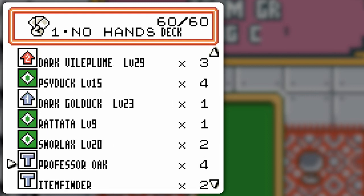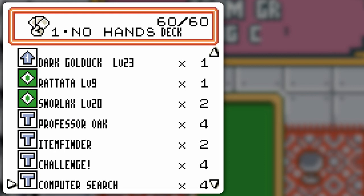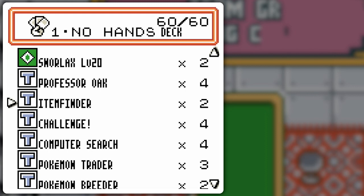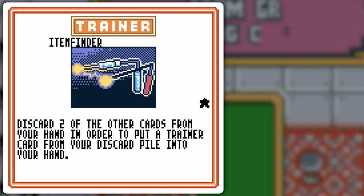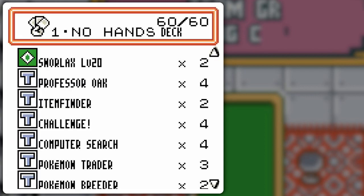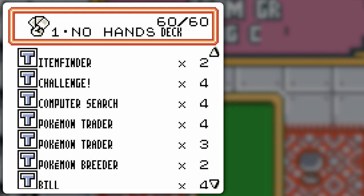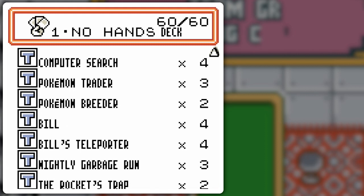That's all for the Pokémon. As for the trainers, all the draw power has been maxed — Professor Oak, Challenge, Computer Search, Bill, Bill's Teleporter, all that stuff is maxed. I may need to reuse some things, like a Professor Oak, to draw into what I need, so here's Item Finder. Trainer Breeder to try and get that Oddish out, or maybe the Snorlax or the Dark Vileplume, depending on the situation. Copies of key cards like Pokémon Trader and Breeder are on the low side because of all the draw power — with such draw power, the effective deck size is severely smaller than 60 cards. The other part of the oppressive nature is Rocket's Trap.